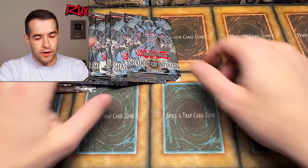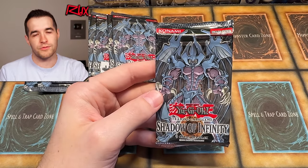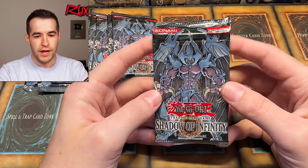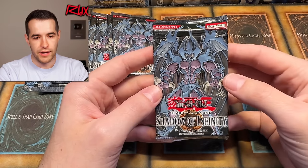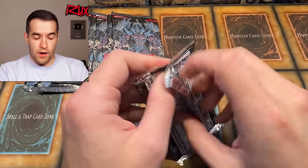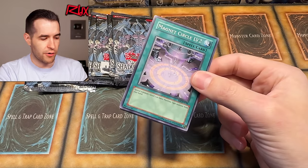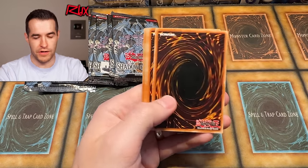If we get Uriah, has that ever happened — all three Sacred Beasts in one opening? I'm sure somebody's done it, but wow. All three in 18 packs would be the most ridiculous thing, especially after all the Shadow of Infinity we've already opened. By the way, there will be a playlist at the end of the video so you can go back and revisit everything or start from the beginning. We'll also have a value counter on screen comparing all the videos.